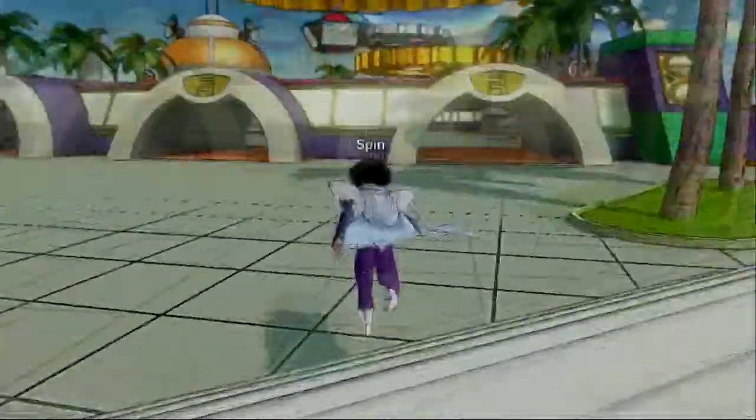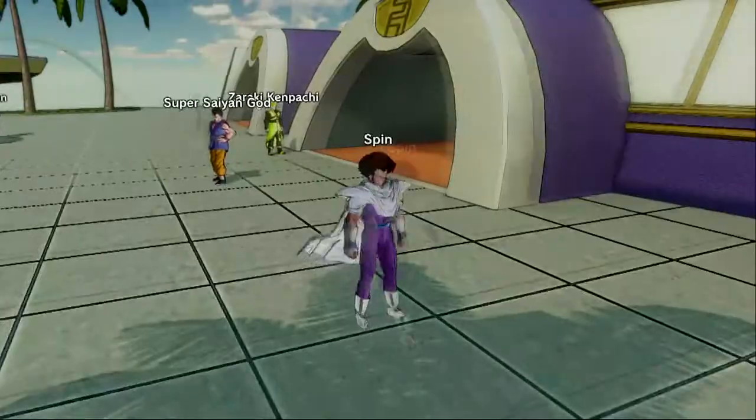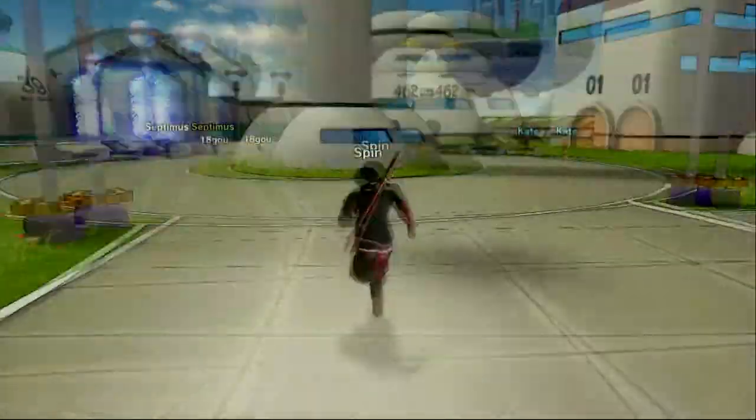To start off the game you find yourself in a futuristic city of Toki Toki where other Time Patrollers meet up and start off on their missions. It's a small hub world, but it works great for interacting with other players and getting into all the different parts of the game.